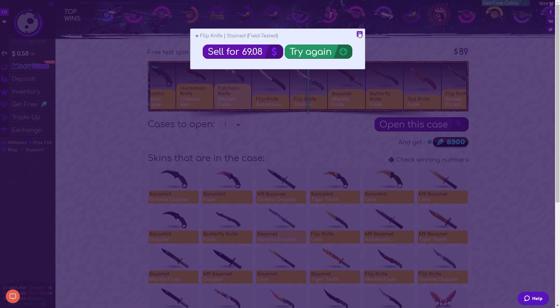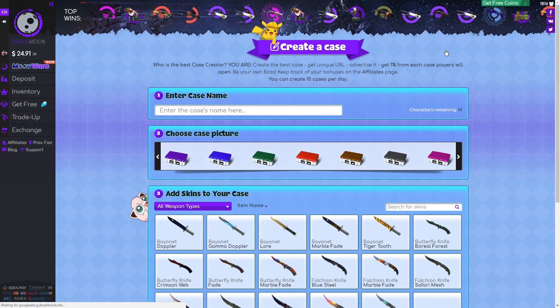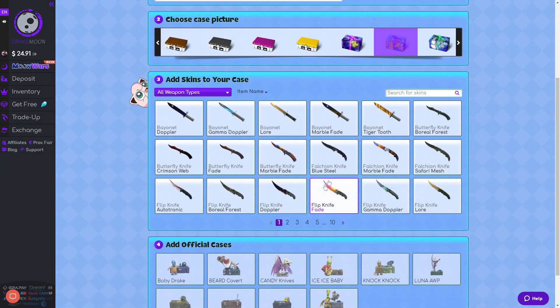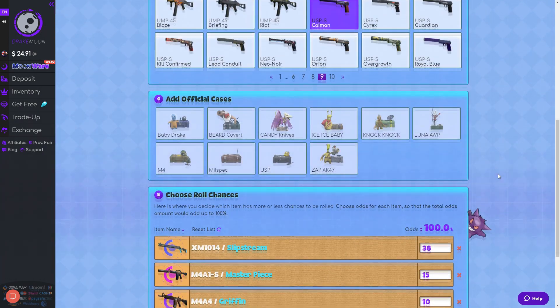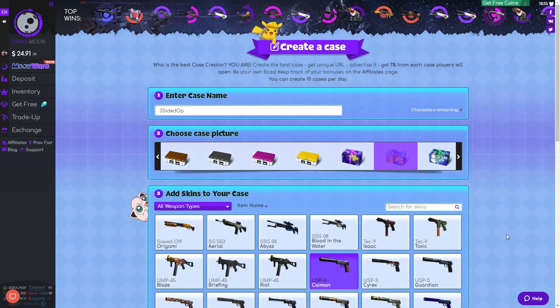Also on this site you can create your own cases, so we're going to create one called 'Three-Sided OP' and go for a knife. We've put some skins in: Gut Knife Fade at 14% chance, M4A4 Griffin at 10%, M4A1-S Masterpiece at 15%, XM1014 Slipstream at 38% chance, and USP-S Caiman at 24%. Also, you get commission every time somebody opens your case.